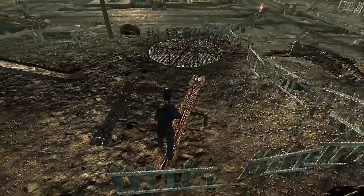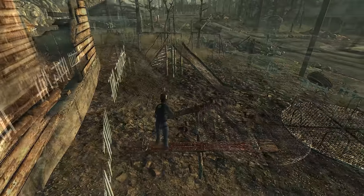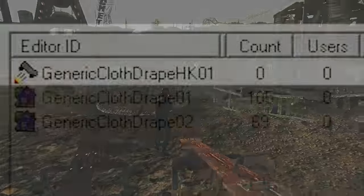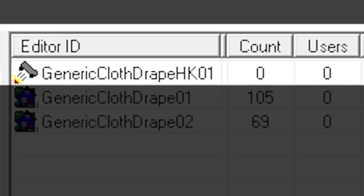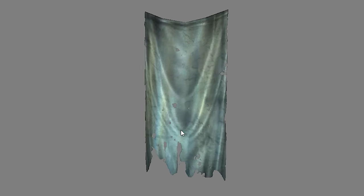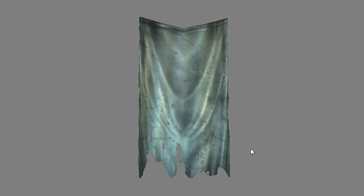These objects that react to the player's actions are still present in the GECK, but neither was ever used in the final game. A cloth drape uses the same naming convention and likely would have blown around in the wind, but sadly the texture is missing.